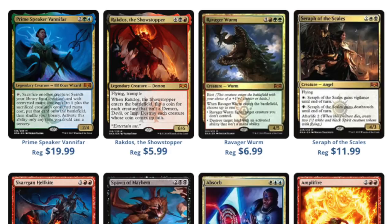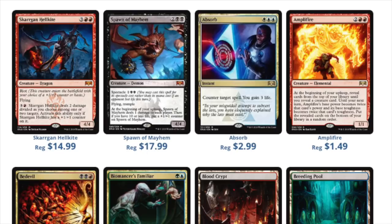It reminds me a lot of Gatecrash. Gatecrash was the second set, just like this was the second set. I don't remember exactly when it came out — I think it came out during the summertime, which was another down period for Magic. Magic right now is a down period. People have sold collections; collections are coming in a lot right now, and I just have no interest in buying them because there's just too much.